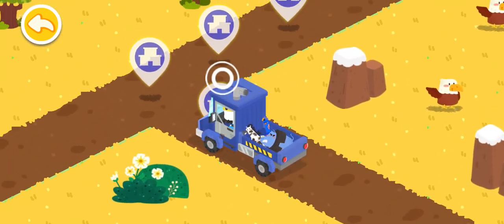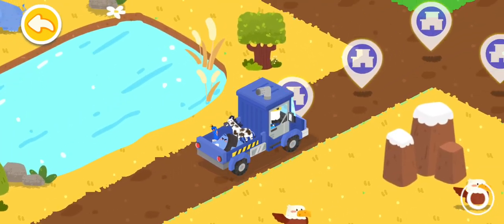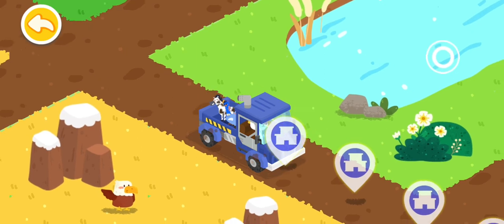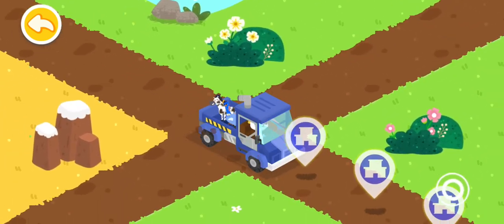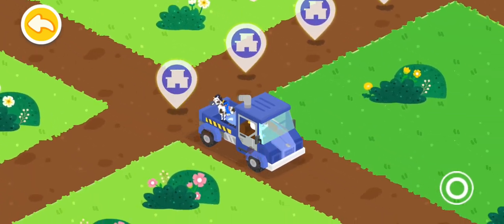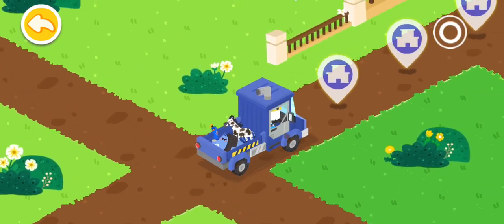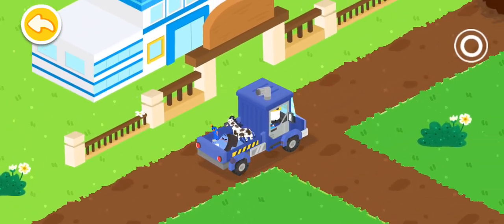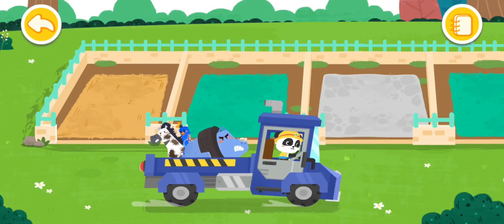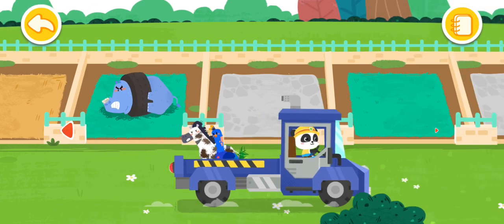Follow the animal icons and you will find the injured animals. Let the animals move into the new dormitories.